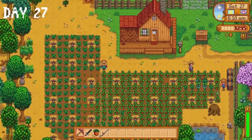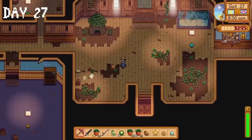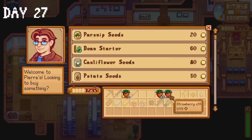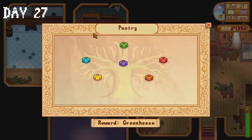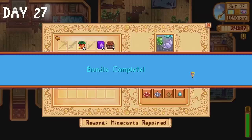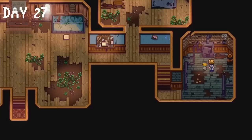We've got another strawberry harvest on day 27 which is absolutely sensational. I donate a green bean, a cauliflower and a potato to the community centre, then realise I forgot to bring a parsnip. Even when making decent progress I still have that scallywag mentality. I sell most of our strawberries to Pierre, then return to the community centre with the parsnip, completing the spring crops bundle and unlocking access to the other bundles. I complete the crab pot bundle, donate fish to the fishing bundles, and complete the entirety of the boiler room — the mine cart system will be repaired.